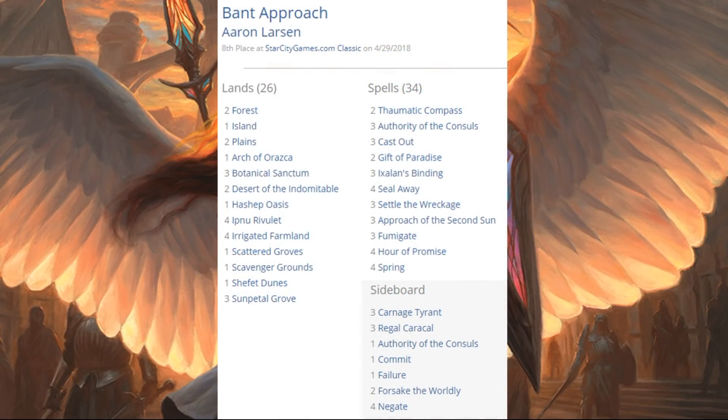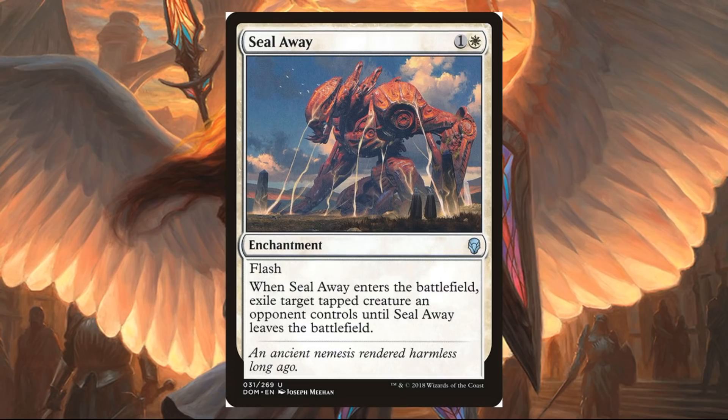The last deck I want to show you is this Bant Approach deck that came in eighth. By the deck list, not a lot of influence from Dominaria, but one key card that just keeps coming up again and again: Seal Away. This card looked amazing this weekend. I have to wonder whether the Approach deck will surge back in coming weeks, or will control players decide to go with what appears to be the more powerful Blue-White Control builds. I could see room for both of those decks in the meta — I think both have a lot of potential.